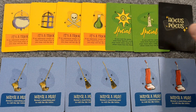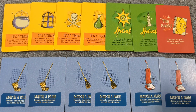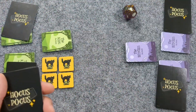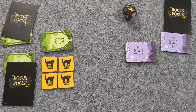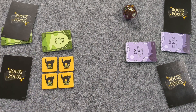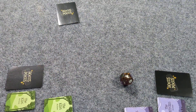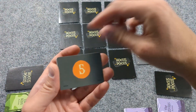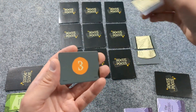Then all players look at the Hocus Pocus cards, then shuffle them together. Deal one facedown to each player. If there is a player that doesn't have a teammate, deal them two cards. Arrange the remaining cards in a 3x3 grid, then build a black flame candle, putting the cards in numerical order.